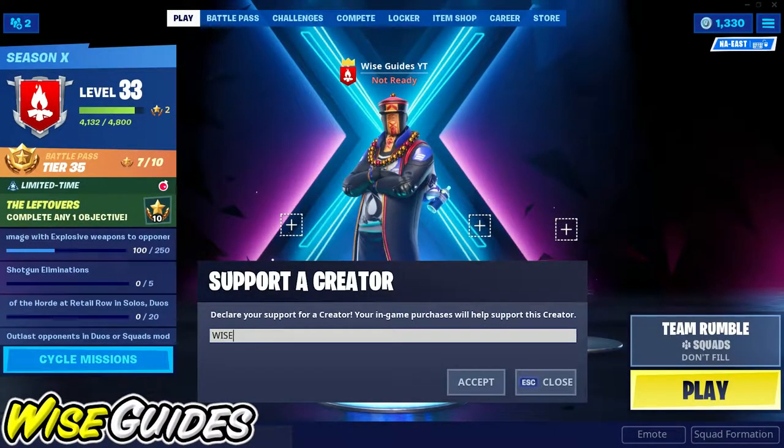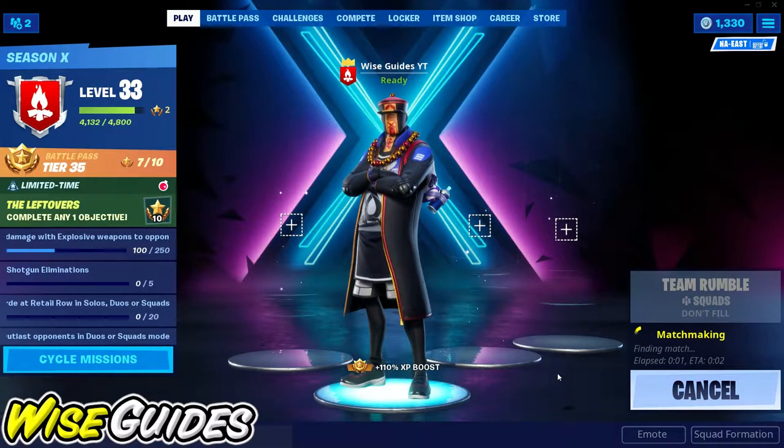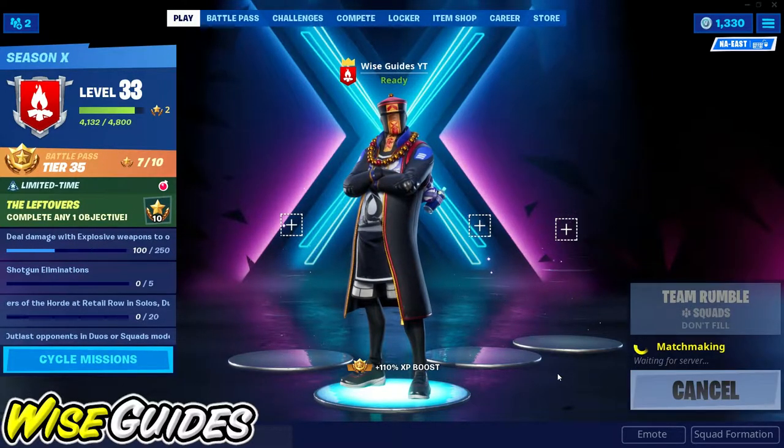What's up everybody, wiseguides here. We're in the Smash and Grab challenges and I'm going to show you how to collect a hundred of each material within 60 seconds after landing from the battle bus. First thing you want to make sure you do this in Team Rumble because you're going to gain mats faster in this mode.